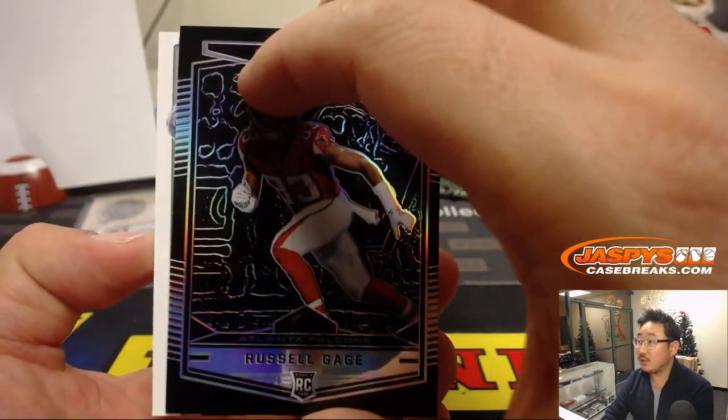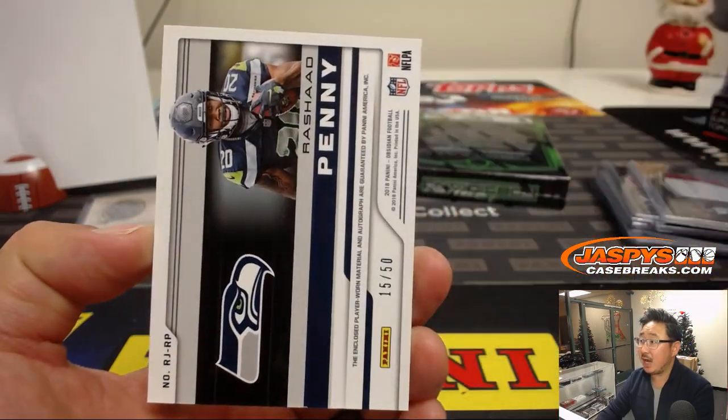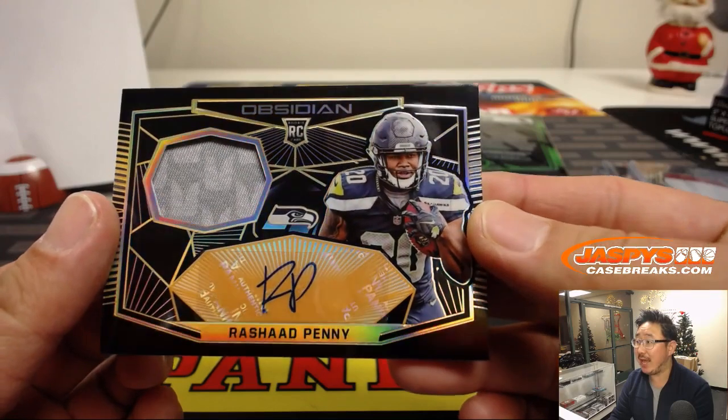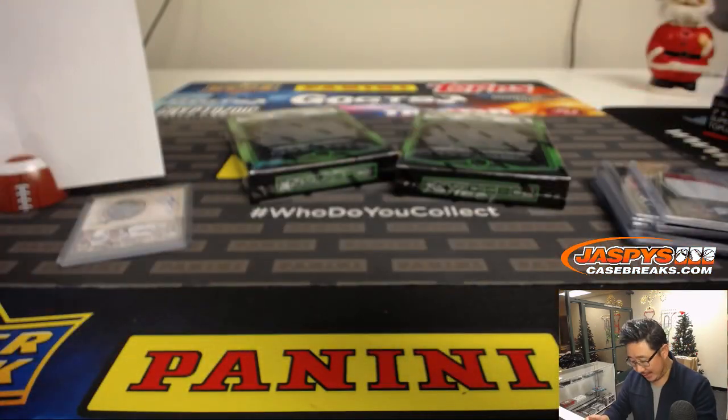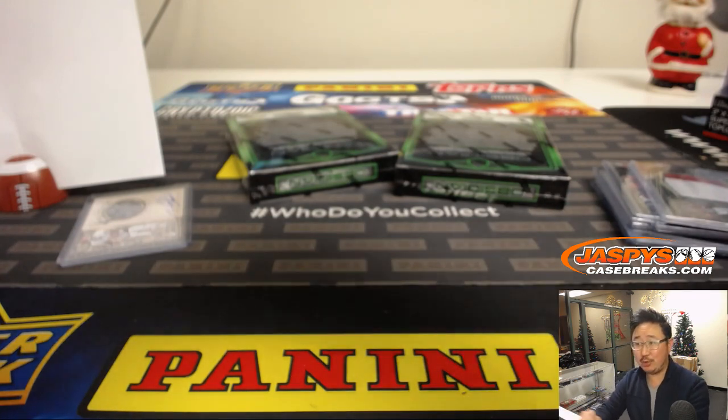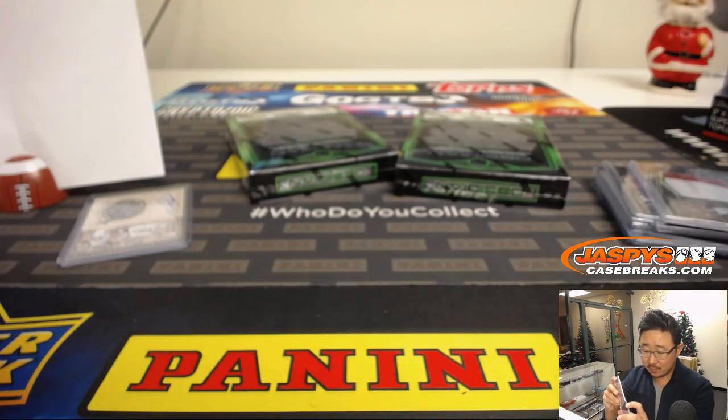Behind Russell Gage is a Seahawk — Rashad Penny, 15 out of 50 — number five with that one. Nice patch, and it's a live Rashad Penny autograph, ladies and gentlemen. It's like a unicorn — back in the game.